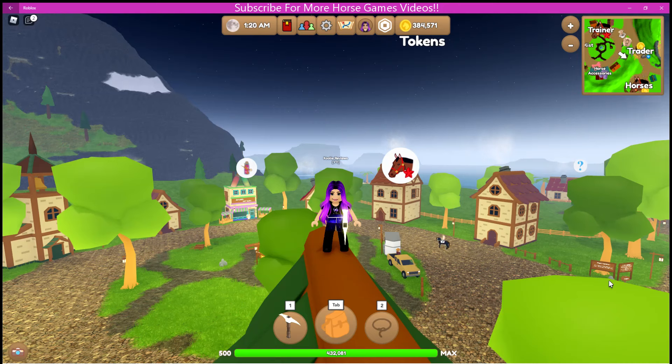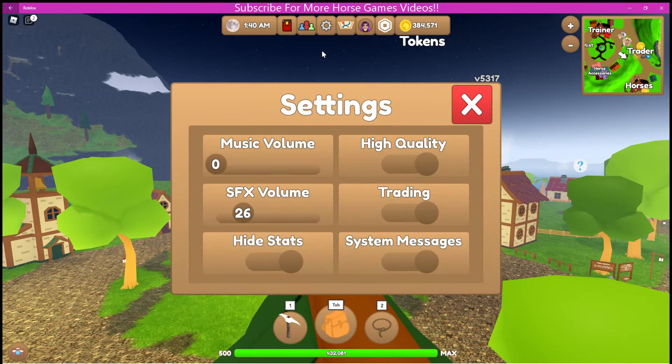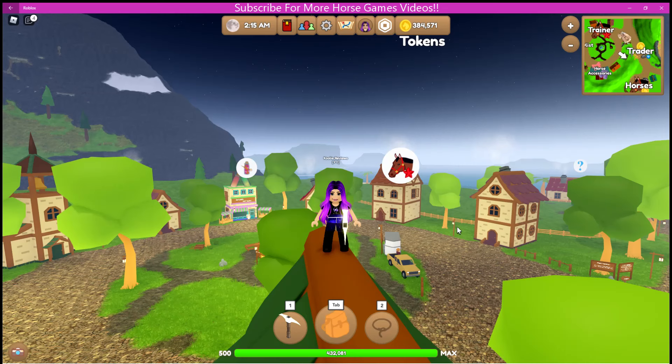The next tip is to turn off trading. In your settings you can actually turn off trading, which means you can run around without people constantly sending you trade requests that you have to dismiss all the time. It is on a toggle, so you can turn it off — super useful.